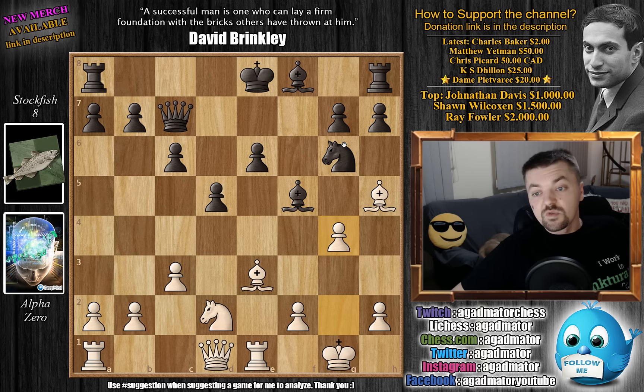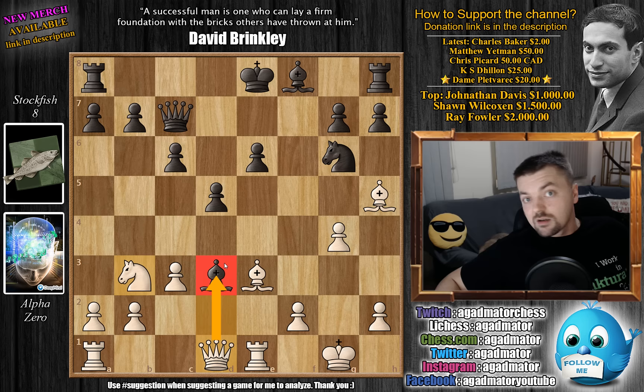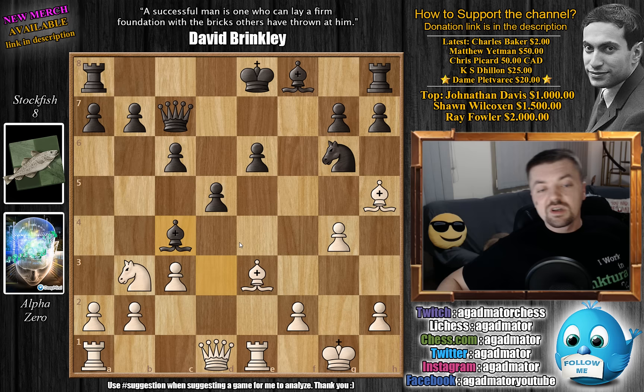We have Bishop to d3. Bishop to e4 is also possible, but then Knight captures, pawn captures, and the White Rook will make quick work of the doubled Black e-pawns. So g4, Bishop to d3, and now comes Knight to b3, attacking the Bishop. We have Bishop to c4, and here comes the move that — well, it's always hard to analyze Alpha's games, but here comes the move that I really enjoy: Knight to d4.